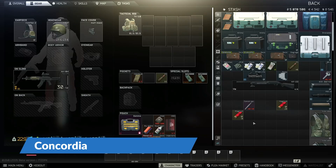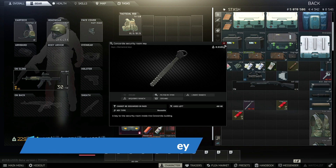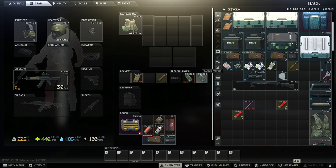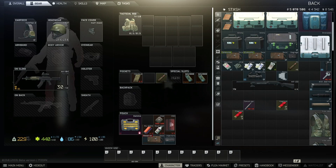Hello everyone and welcome to another guide. This time we will take a look at the Concordia security room key, which can be found in pockets and bags of scarves, also in the jackets. This key at the moment is not required for any task, but this can change in the future. At this moment this key is around 4650k. Now, where to use this key.